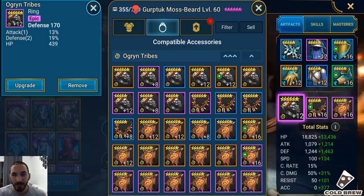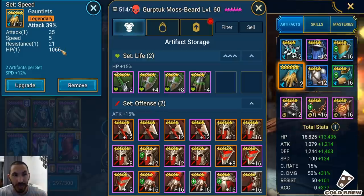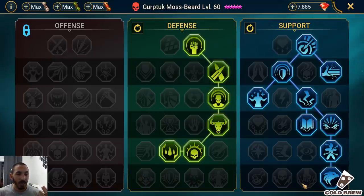I'm using an accuracy banner with speed, and focusing on defense substats. The gloves are just some I had lying around — I don't have HP gloves available right now since they're on better characters — but he's still great with this set. Let's go over his masteries.